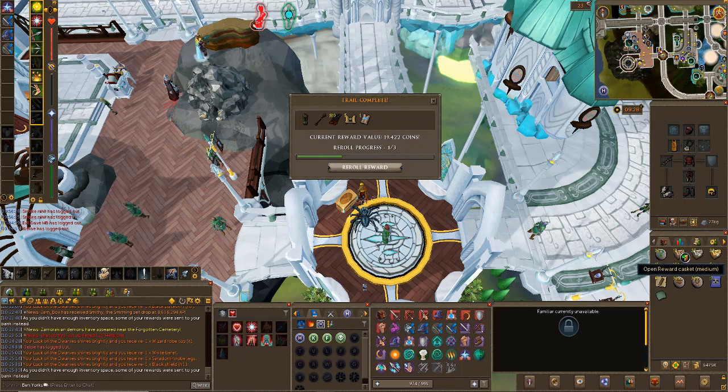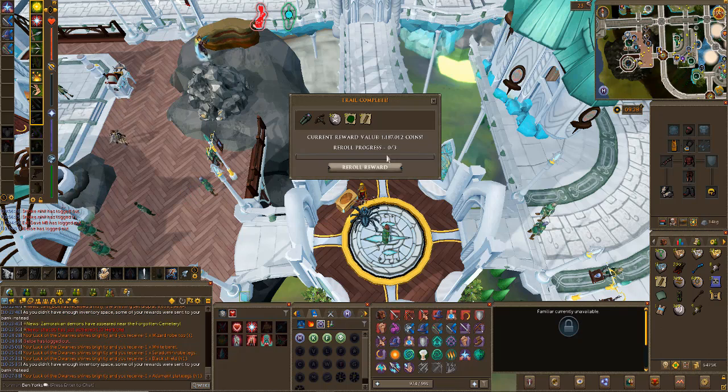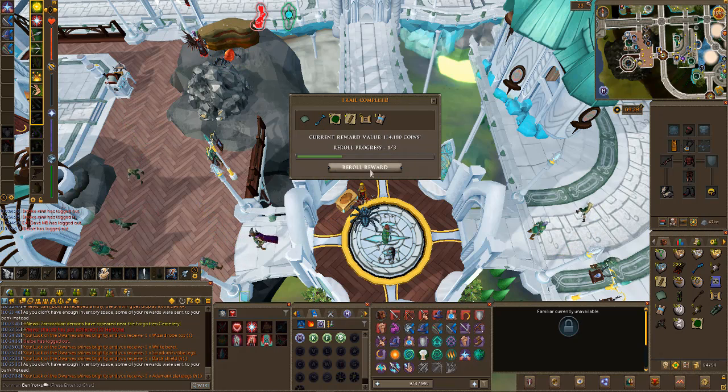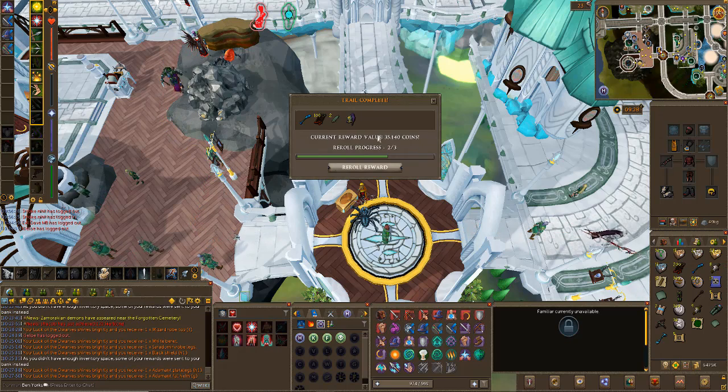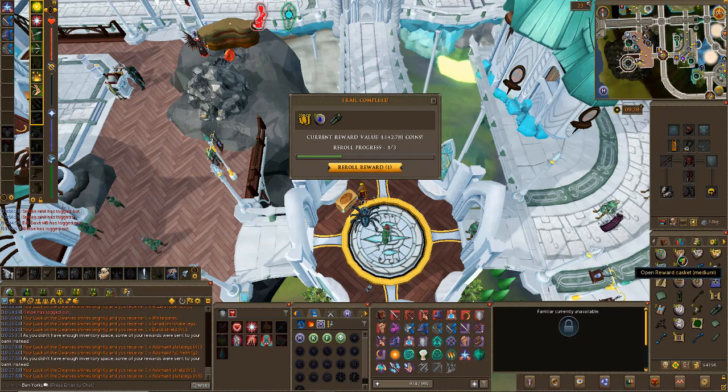I'm not going to do the master clues I get from these - it's going to take quite a while. Re-roll and we got an Adamant H1 - nice, not sure if we've got that already. I haven't done many easies and mediums. For the hard ones I'll have a lot of duplicates because I've done so many hard clues on this account. An Addy G helm, fantastic. An Addy H1 shield - that's got Fortunates. Addy H4 - we're getting some good stuff here. And a Saradomin mitre.